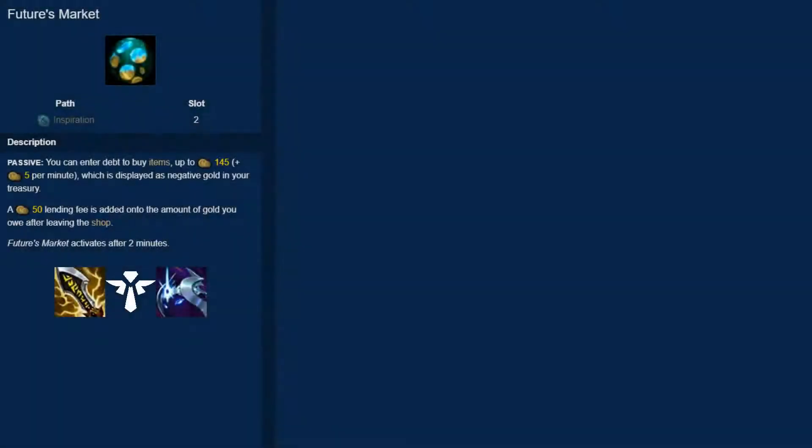The first rune is Futures Market. You can enter debt by buying items after 2 minutes, starting at 150 gold and increasing by 5 gold every minute. However, for each time you leave the shop on negative gold, you'll be charged a 50 gold lending fee.